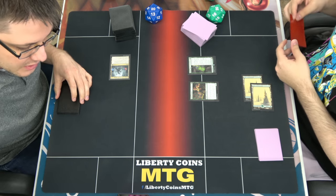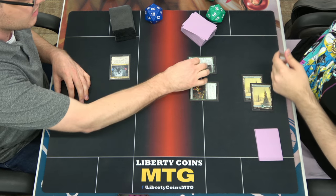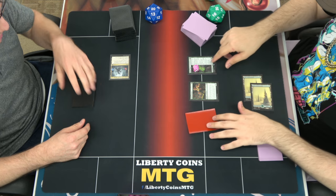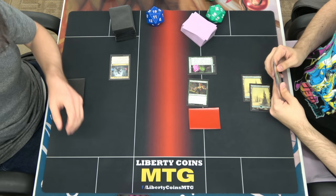I don't have a wolf token, no. You can use a die for that. Yeah, if you want to use a sleep for the wolf, that's cool. This is a wolf. Combat. Swing for one. Go.